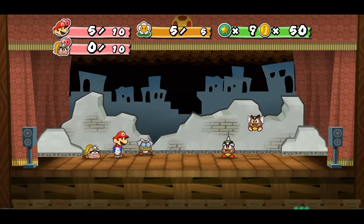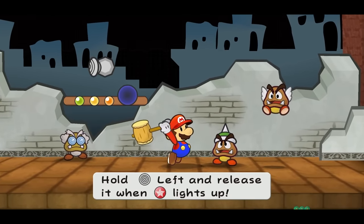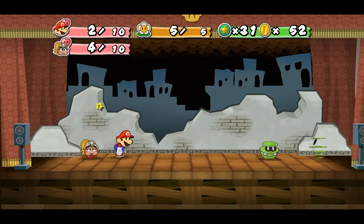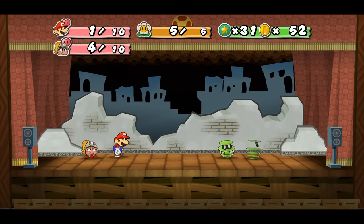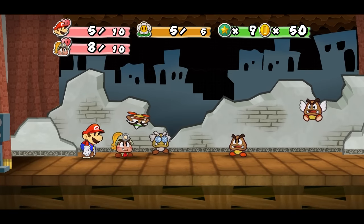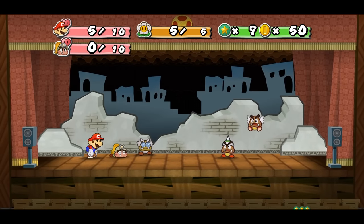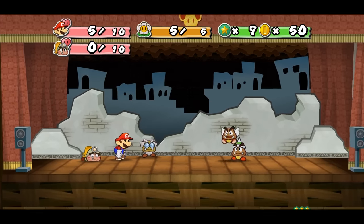The Super Guard is a mechanic I utilize to beat these guys that'll eventually become super important later. A regular guard is achieved by pressing the A button right around when the enemy attacks, absorbing some of the damage. A Super Guard has much stricter timing — it's about a three frame window to get it right, but if successfully done, you counter and take no damage. This will become necessary later in the game, especially when bosses do crazy amounts of damage.